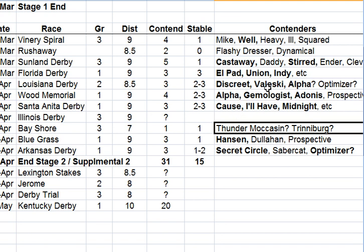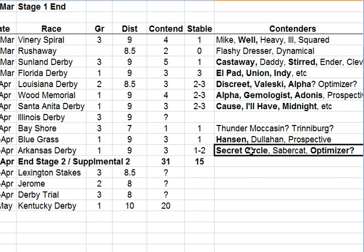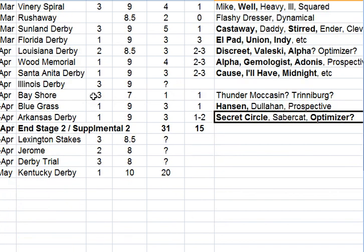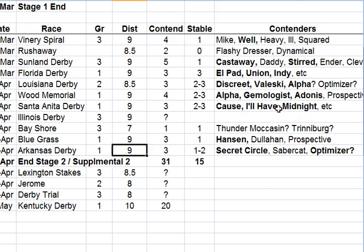Thunder Moccasin is really strong, and Trinberg — both of those might run in the Bayshore. You have to have Hanson for the Bluegrass. And then Secret Circle — probably Optimizer almost cut Secret Circle going nine and a half furlongs last time in the Rebel, as shown above. I think Optimizer maybe can catch him over the course of nine furlongs. You might want to get two of those as well. And then the supplemental ends there. As you can see, there are like 30 or more serious contenders across all these races, and you have 18 roster spots.